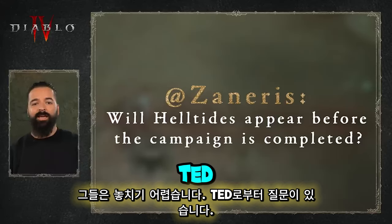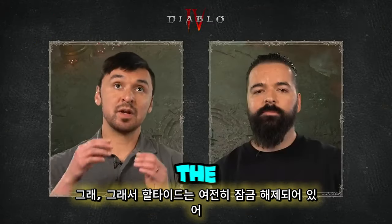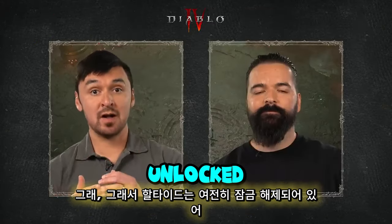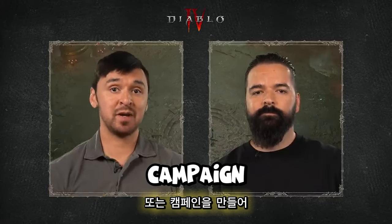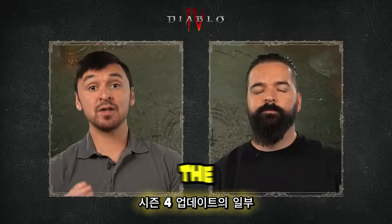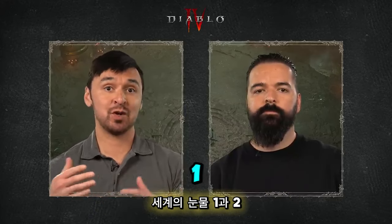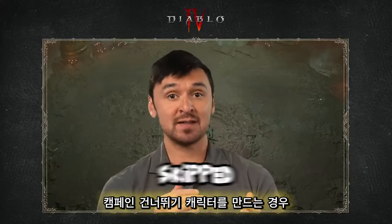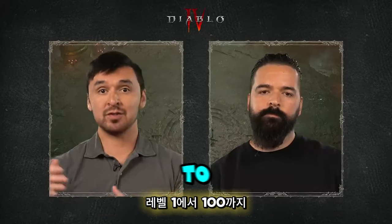Ted wants to know if Helltides will appear before the campaign is completed. Helltides are still unlocked by completing the campaign or by creating a campaign-skipped character. Part of the Season 4 updates is that Helltides now appear in World Tiers 1 and 2. If you create a campaign-skipped character, you'll have access to the Helltides all the way from level 1 to 100.